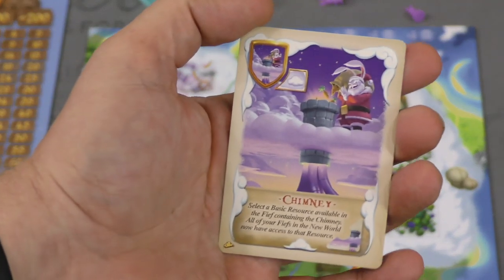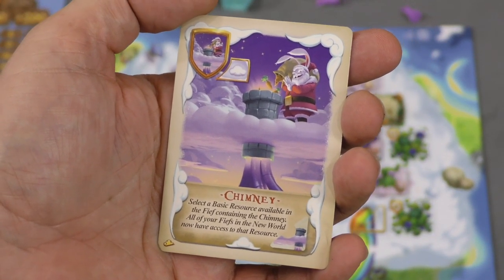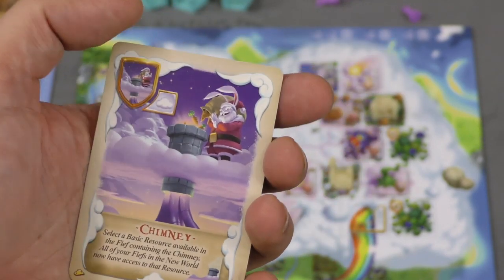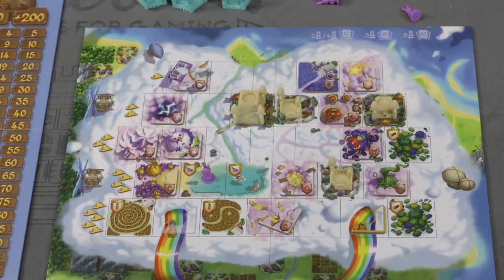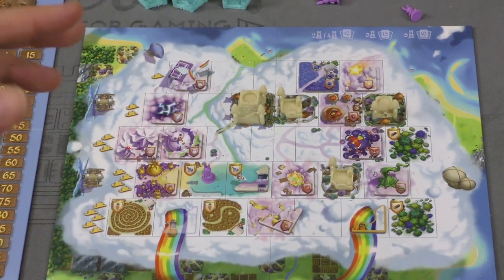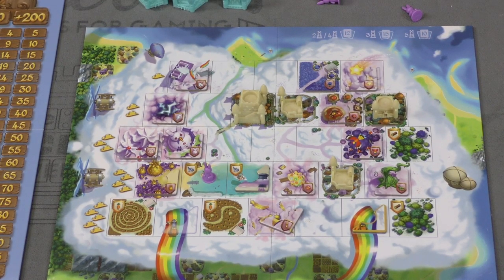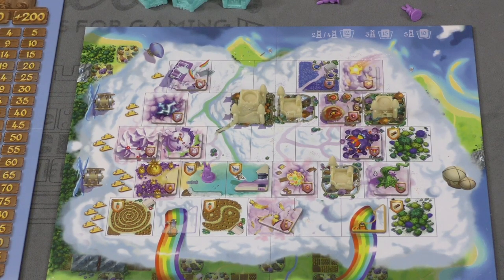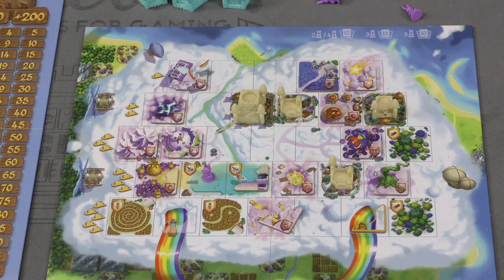There are also chimneys. A chimney can be put on a basic resource on a fief containing the chimney - it can only be played in the clouds. But if I place a chimney on, let's say, this fish, every fief on Earth has fish. All of them. The chimney can really make your fiefs in the ground more powerful. It's a good thing they don't let you do that with the wondrous resources, because that would really throw the game off.